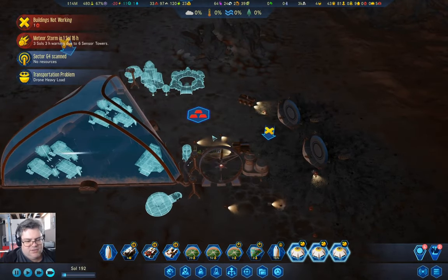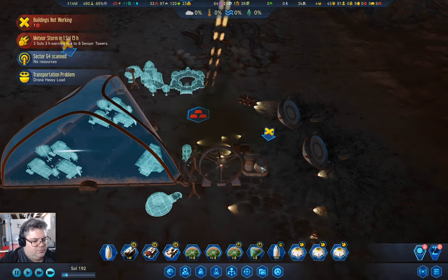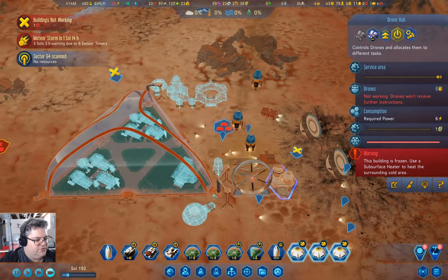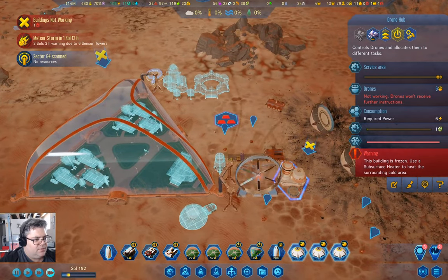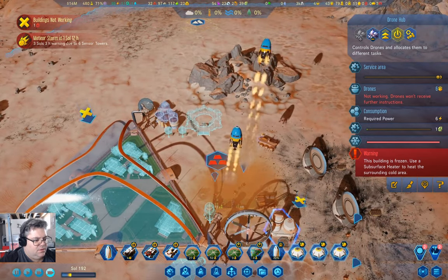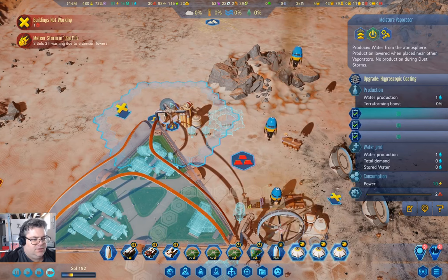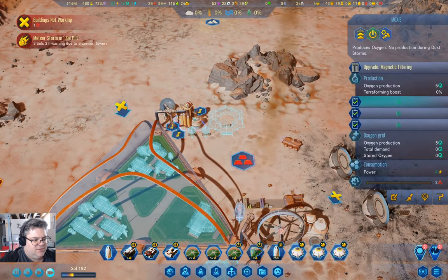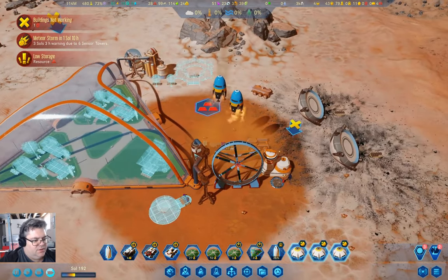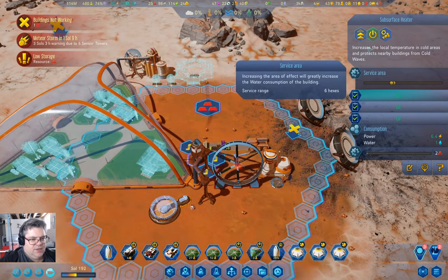Don't land your supply pods on top of your drones, you idiot. That building is frozen so it's not going to do anything useful. We've got water, and we'll need to do that. That and it's going to need that.